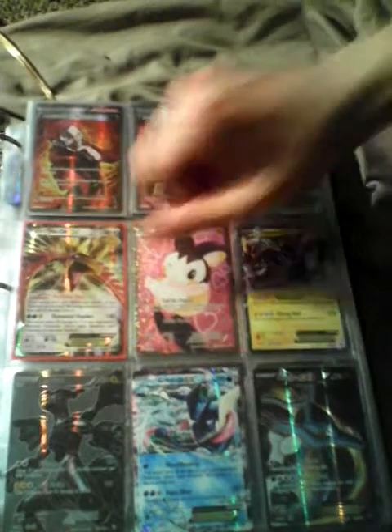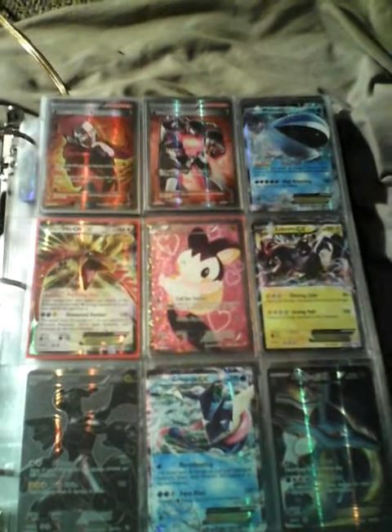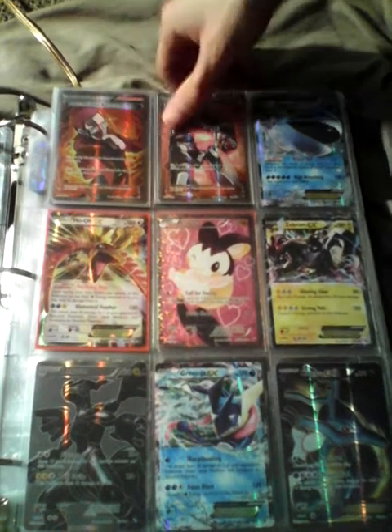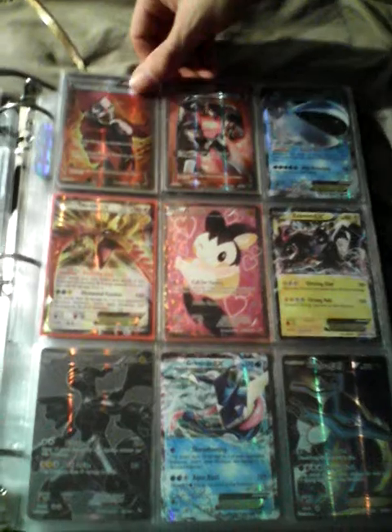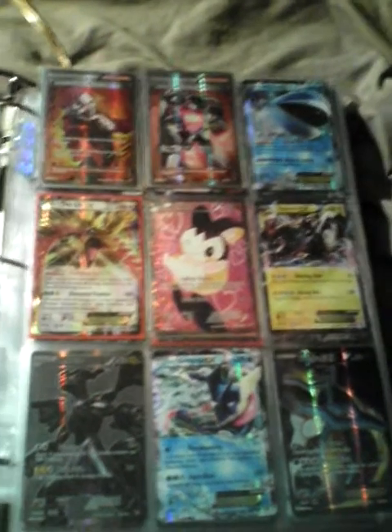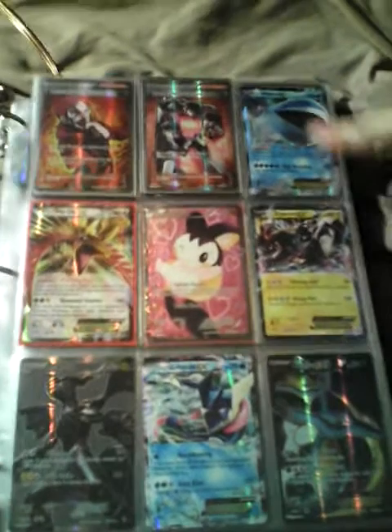Wally — we just opened this one earlier and it looks amazing. It needs to be at the very top of the page, we can fix it later. We have Maxie's Hidden Ball Trick and we have Team Rocket's Handiwork, followed by Warlord.